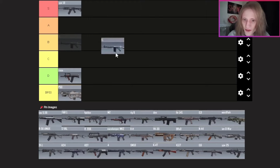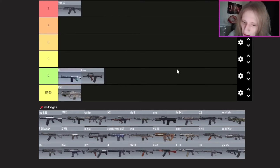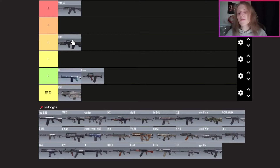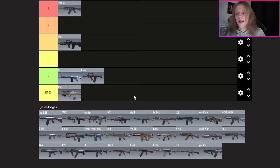Next we have the FAL — or the LAG 53 as I'm seeing here — I might put this in D tier in front of the Grau. It's a slow-firing but high-damage assault rifle, but you might as well go for the SKS or any other marksman rifle, even the Odin. Speaking of which, I'm putting the Odin in B tier. This weapon is super good for staying back and getting long-range kills. It's definitely one of the more solid weapons in COD Mobile for assault rifles.